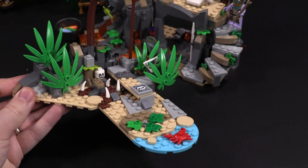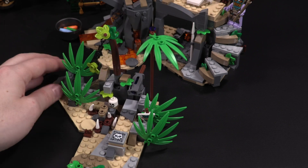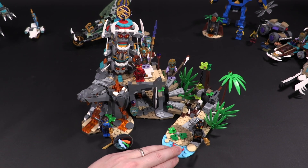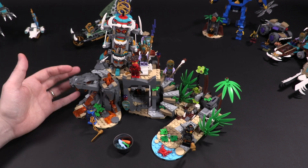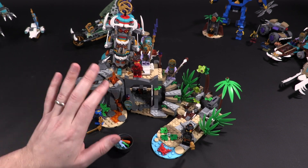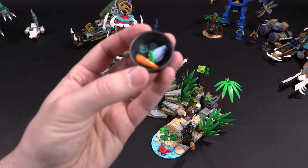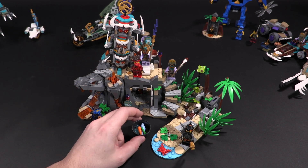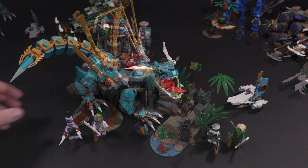There's also a brown flexi tube here as a thin little tree — a fun extra piece. All in all, this land build works really well. It's a very big departure compared to the temple or fortress-based builds you normally get from Ninjago. It's not like we've never gotten something similar, but it is generally quite different, which I like. There's also a barrel with fish and food included as part of the set.